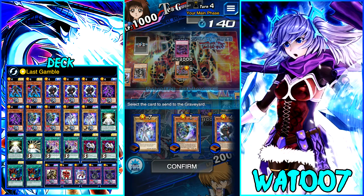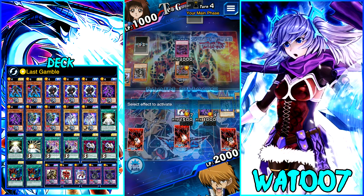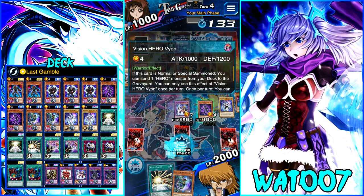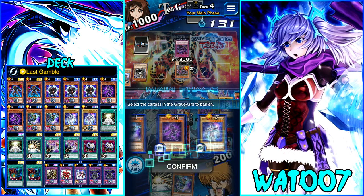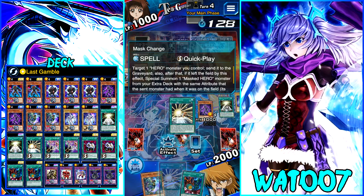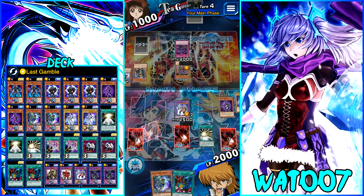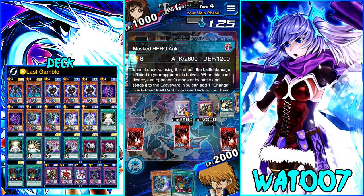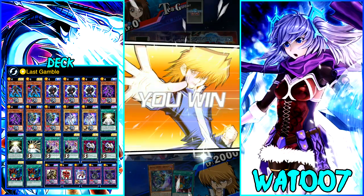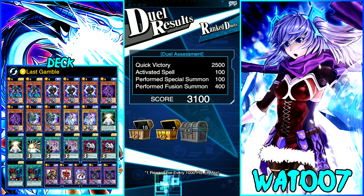We're going to send Neos to the grave, then play Celestial. We can still go into Poly — oh baby! For the video, we're doing it. We can do the direct attack too. Yo let's do it — we didn't even need Trinity! We drew into Mass Change just for the video — that 1,400 direct attack, cheese! We won!